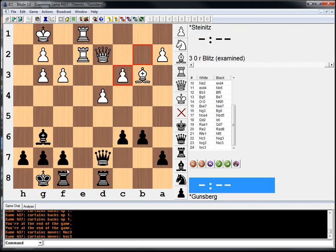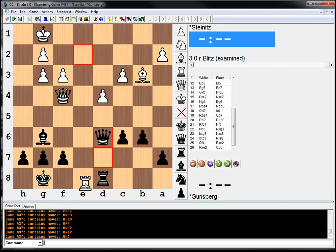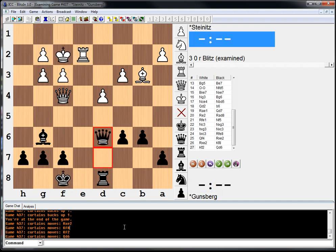Then rook f8, queen f4, take, take. He didn't want to do this because rook e8 wins the queen, or even just queen takes and back rank mate. So he played king f8, king f2, queen d6, and the game was agreed drawn.